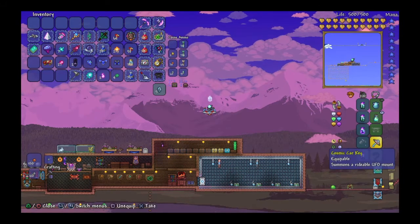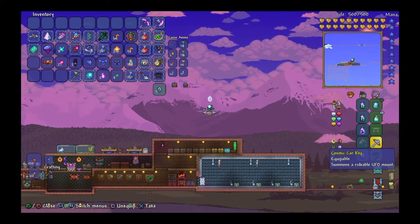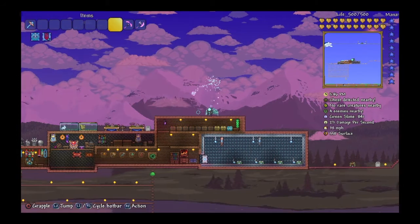The mount that you're going to need, you can get from the UFO, which is extremely hard to take down. I recommend a platform above your head while using something like the Daedalus Stormbow, but you can get this from the Martian Madness event, and it is very helpful.